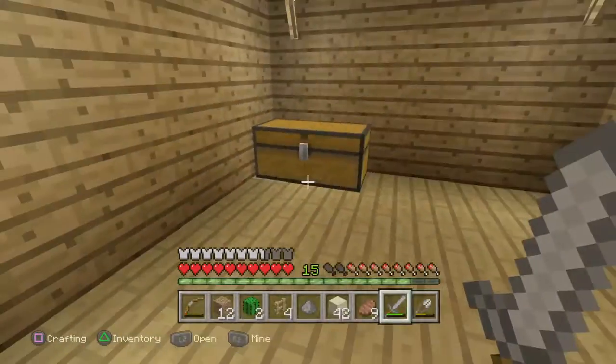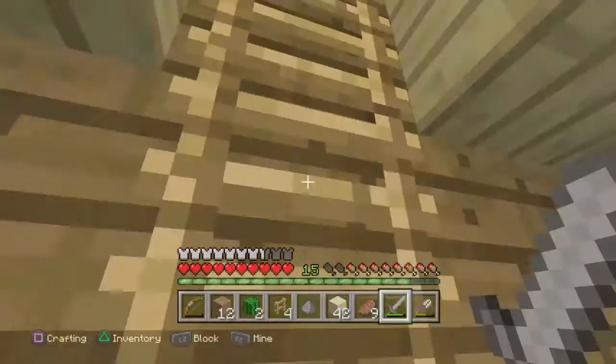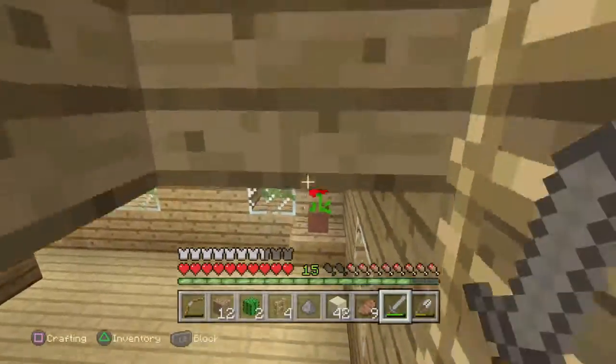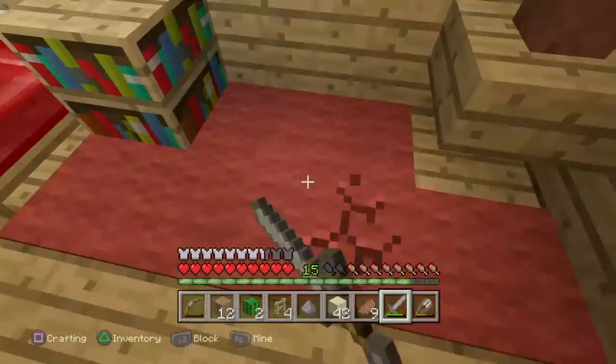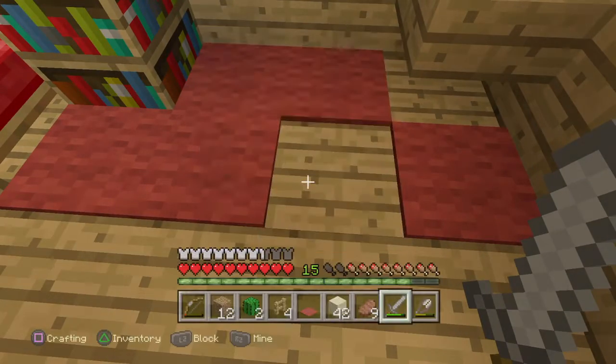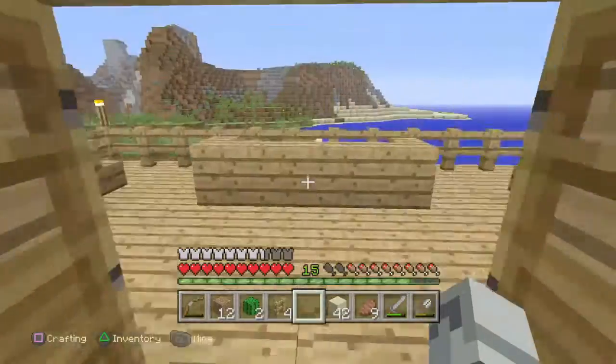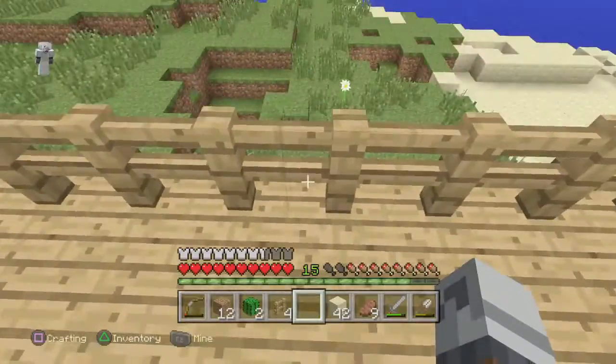So there's a little storage area. Look, got plenty of stuff - bricks and that was a little bit of trouble but we got them. Flowerpots, more flowerpots. We're not getting carpet at the minute. Beds, more flowers.